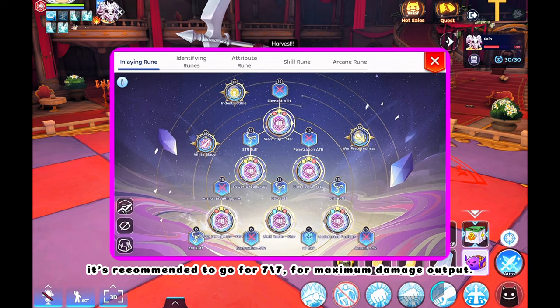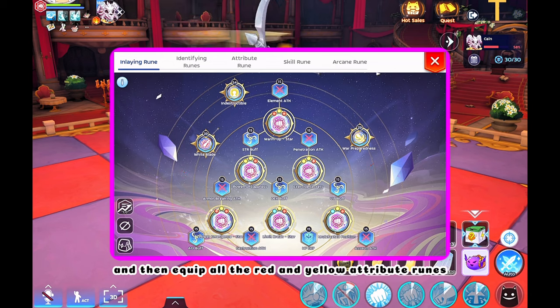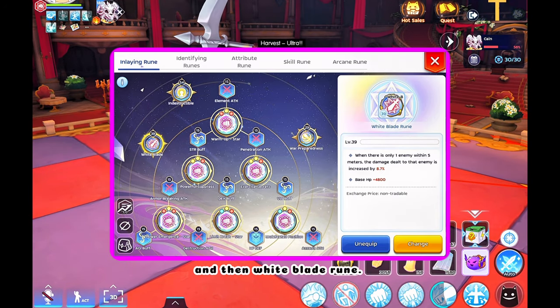As for Rune Placement, it's recommended to go for 7 over 7 for maximum damage output. Equip all the red and yellow attribute runes that will boost your damage. For Arcane Runes, I put War of Preparedness, Indestructible, and White Blade Rune.